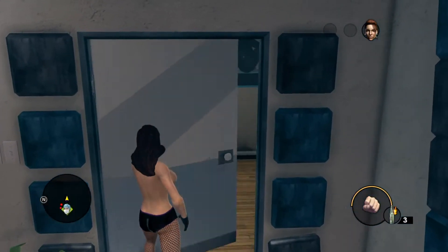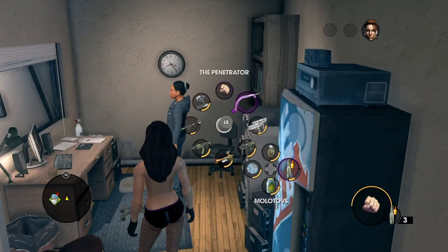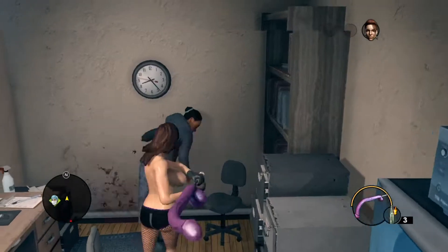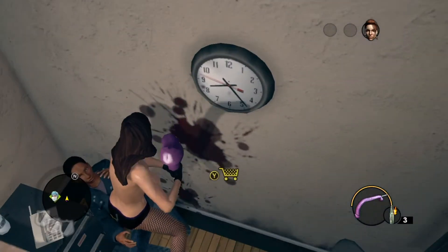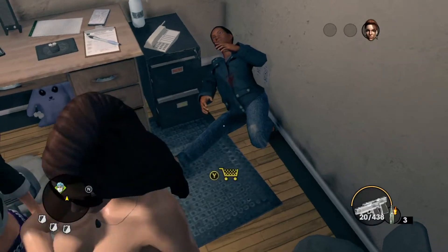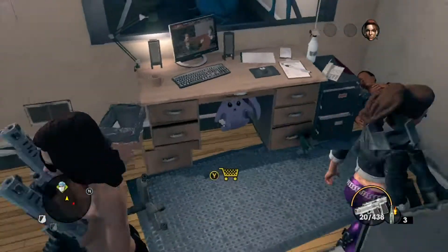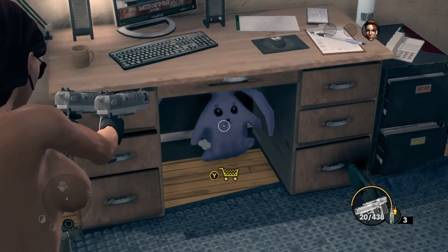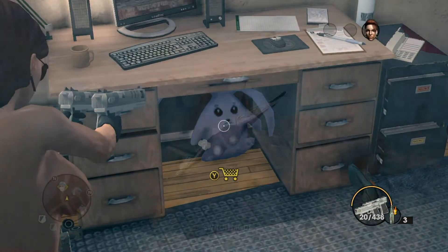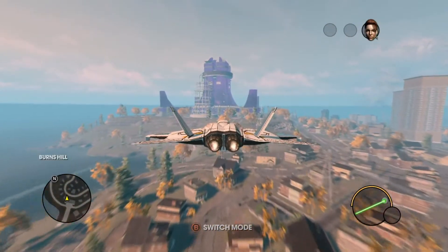If you remember from Saints Row 2 and Saints Row 3, we have that giant bunny in the ocean that eventually got caught and put on the freighter. So if we move this character out of the way — I had to kill her so she would move — but if you look under the desk you'll see that little bunny. It's the same thing as the big bunny, just a little miniature one.